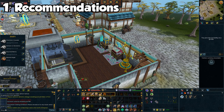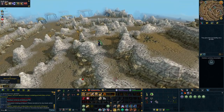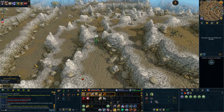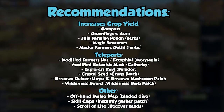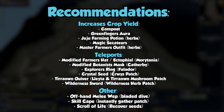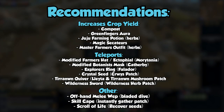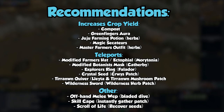Going into the recommendations, I want to mention that the list here is vast, but do not get discouraged by not having all or any of the items below. You can still net yourself a great profit with very minimal entry. The following items are Ultra Compost or Super Compost, the Green Fingers Aura, a Juju Farming Potion, the Master Farmer's Outfit, Magic Secateurs, Scroll of Life, Modified Farmer's Hat, Ectophile, Modified Botanist Mask, Explorer's Ring 4, Attuned Crystal Teleport Seed, Terranwind Quiver, Wilderness Sword 1 or higher, an offhand melee weapon only if you're using Bladed Dive, and the Farming Cape.